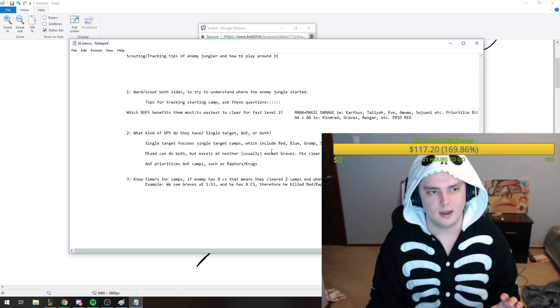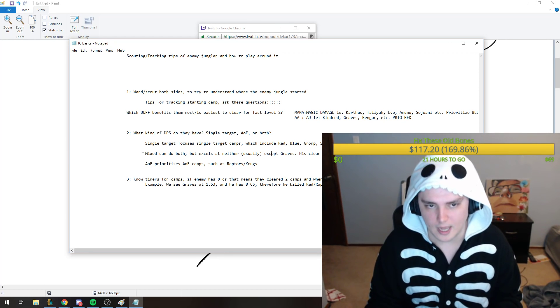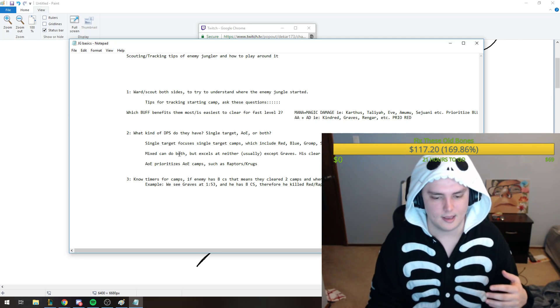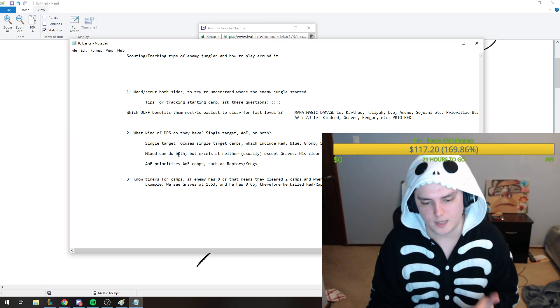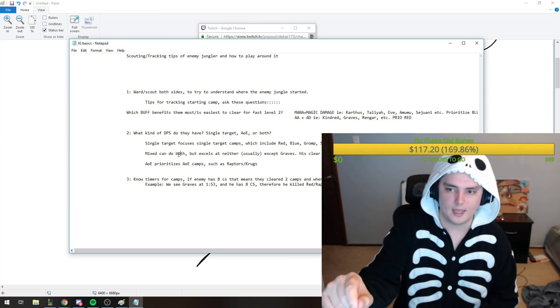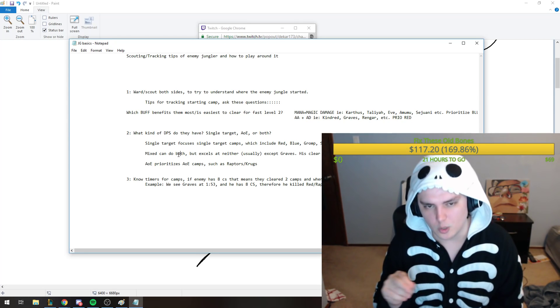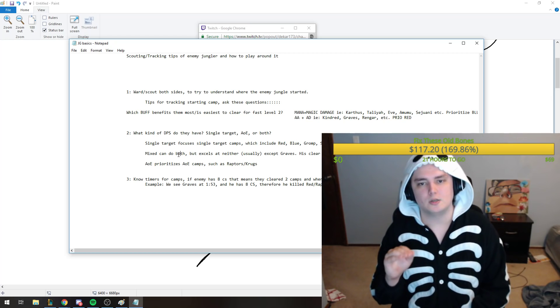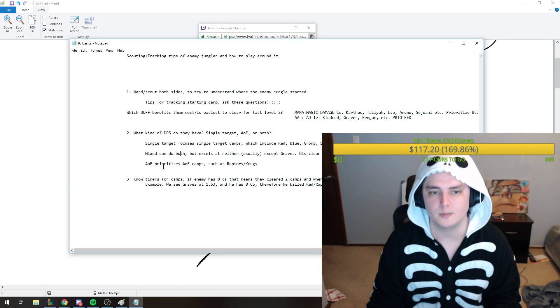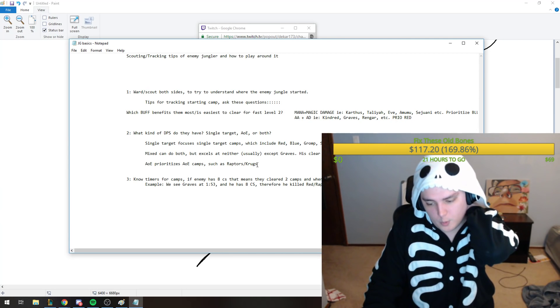Whereas if someone has truly mixed damage, like Evelynn — she can mark the camp and charm it — she's going to clear a bit slower than those others, but she can still clear whichever camp she wants based on where she wants to path.